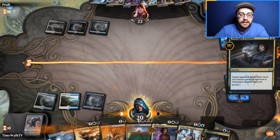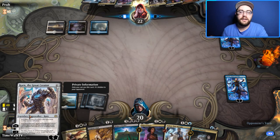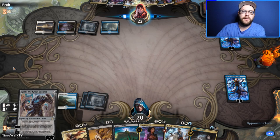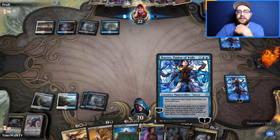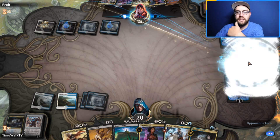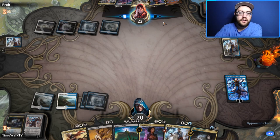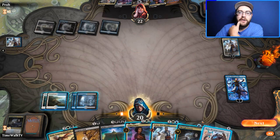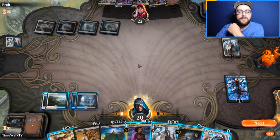Karn the Great Creator is a really good topdeck. We tap in and Karn can go get something from the sideboard. They can play Teferi or Oath of Kaya to kill our Narset, so we opt to play Teferi instead. They're leaving Narset at three loyalties — they don't know we have the play.